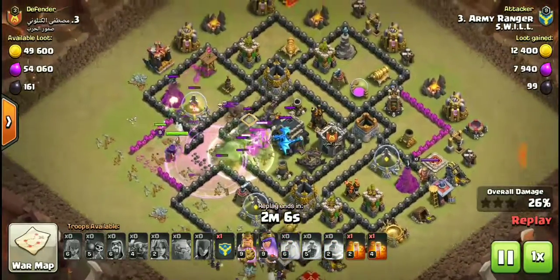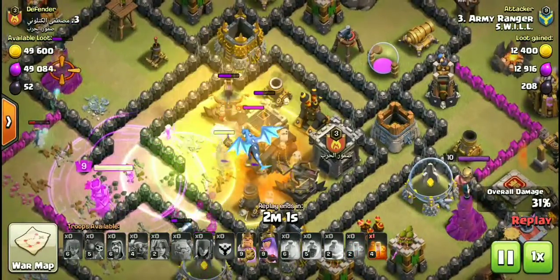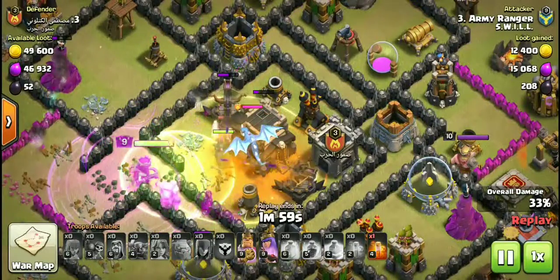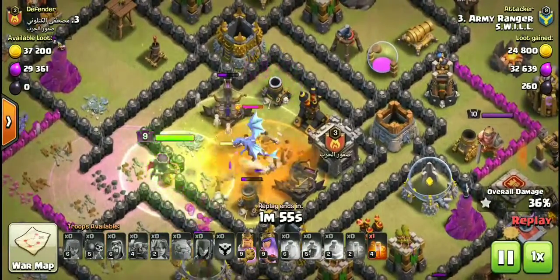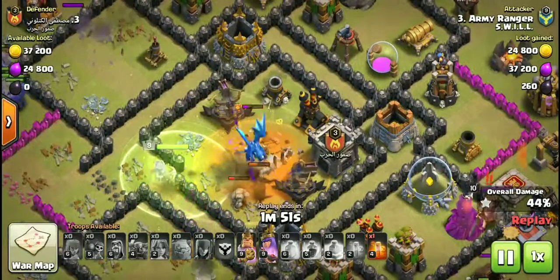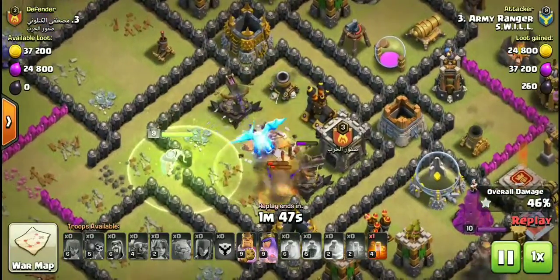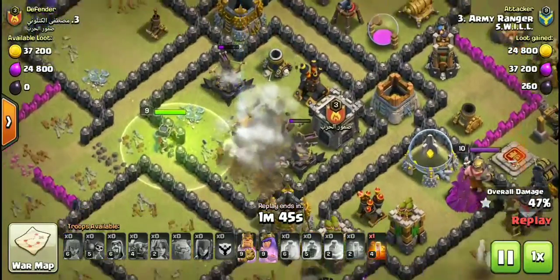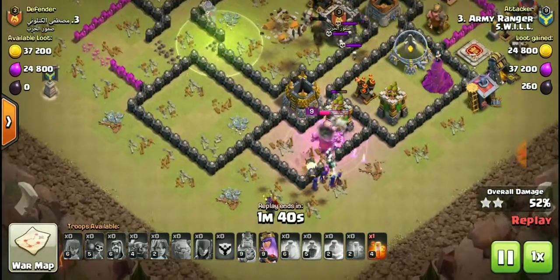The electro dragon comes in but a poison spell is on him — takes him down maybe halfway, then to quarter health. The queen takes him out and he explodes, taking out at least one Pekka. The king goes in with barbarians, witches, and archers behind him, with skeletons spawning on defense.